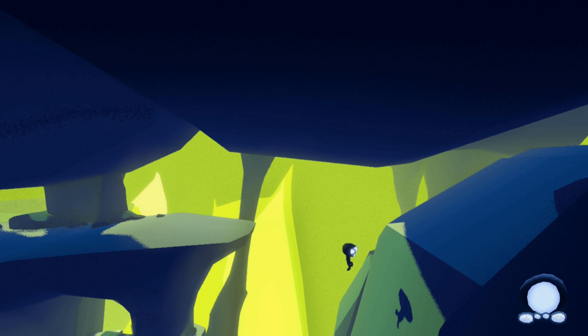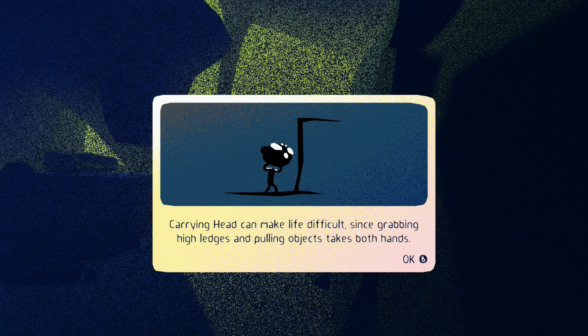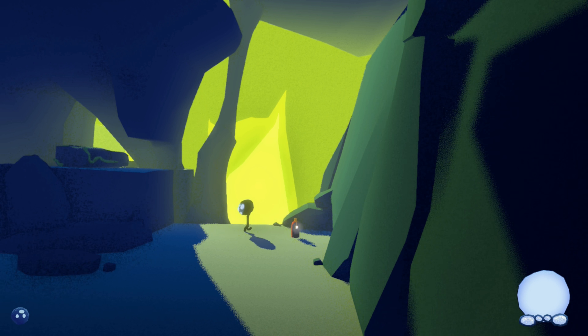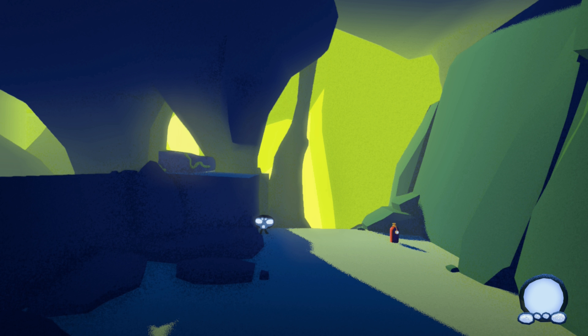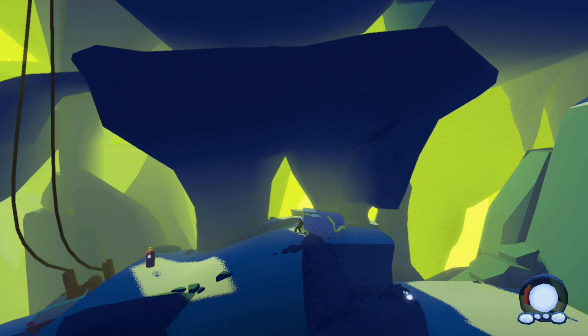While it isn't explicitly explained, you'll quickly learn that your head is pretty much constantly leaking air, meaning that as you move around you'll be on the lookout for not only the way forward, but also the means to reinflate your head. Normal tanks essentially act as your save point, getting you back to max health, and making that the new spot you'll start from.